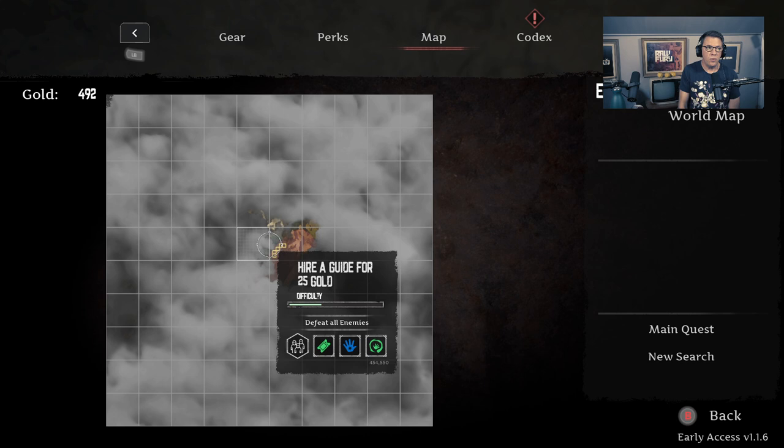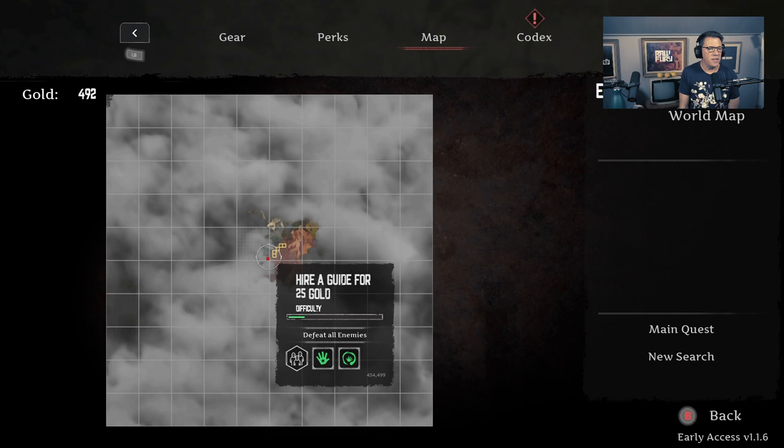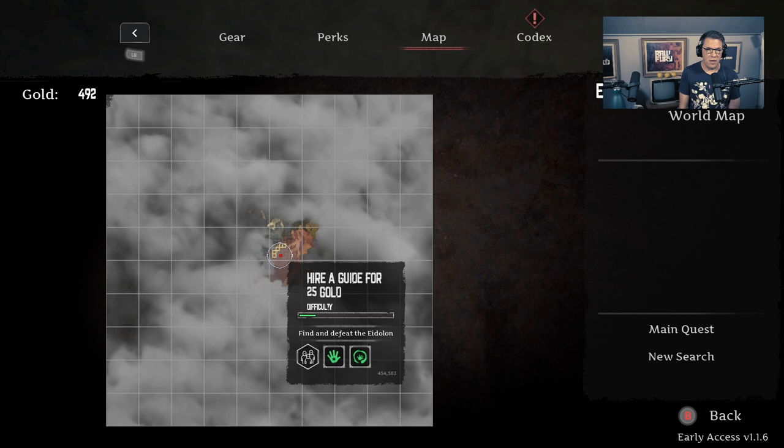Eventually you'll get a tool that allows you to go further out, but that's later on. Right now we're going to talk about the basic deals with these maps. Any given map will show you what you're supposed to do, like defeat all the enemies or defeat the Eidolon, and then there's the defeat three Eidolons map which has been fixed in the new patch out today, 1.1.6. There's also a lost and found chest in the main cavern where you can retrieve stuff you should have gotten the first time around.